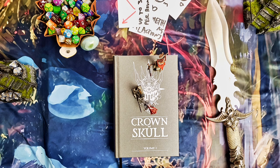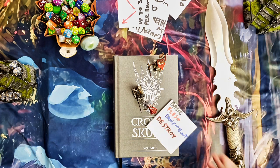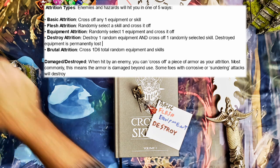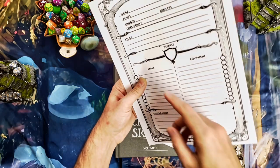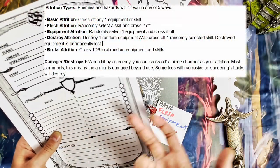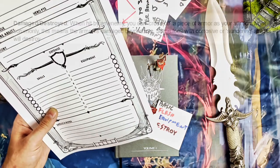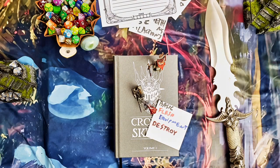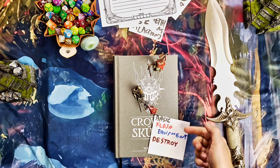When the enemy hits you and thrusts the spear into your body, it deals attrition damage. The enemy can deal these types of damage and only these types. Basic attrition means you take your character sheet and cross off one skill or equipment — your choice. Flesh attrition does that only to skills. Equipment attrition does that only to equipment. And destroy permanently destroys a skill or equipment. With flesh, equipment, and destroy attrition, these three are totally random — you roll a die.